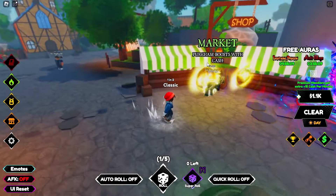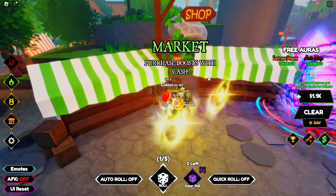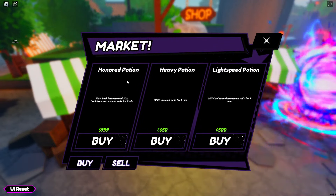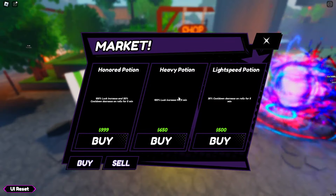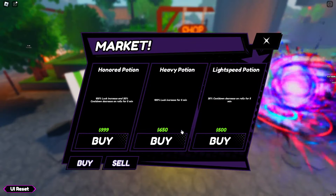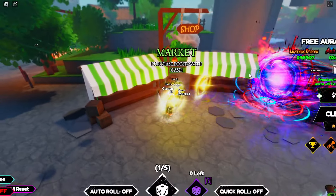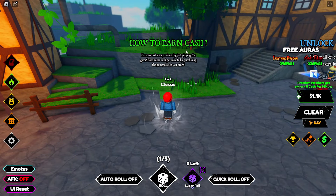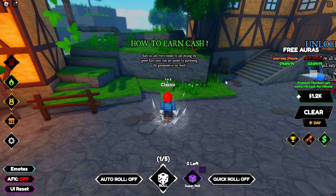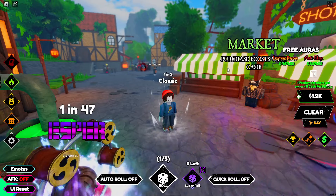Around the map there are NPCs offering different boosts. For example, at the market you can purchase boosts with cash. The Honor Potion gives a 100% luck boost and 30% cooldown decrease for five minutes. There's also the Heavy Potion — 100% luck for 650 dollars — and 500 for a 35% cooldown reduction. How do you earn money? A sign explains: you earn 20 cash every minute just by playing, and more cash per minute by purchasing game passes.